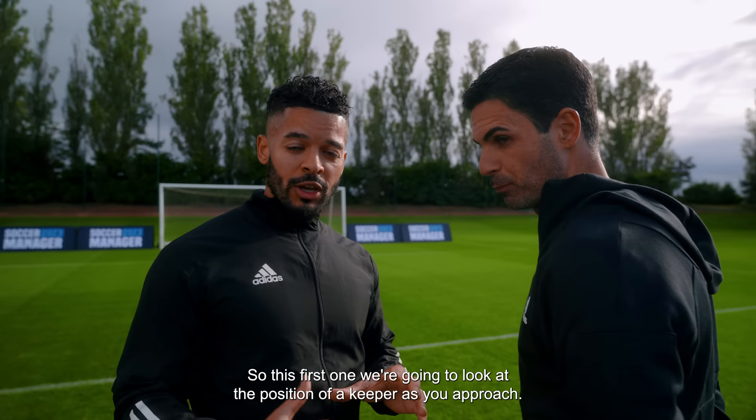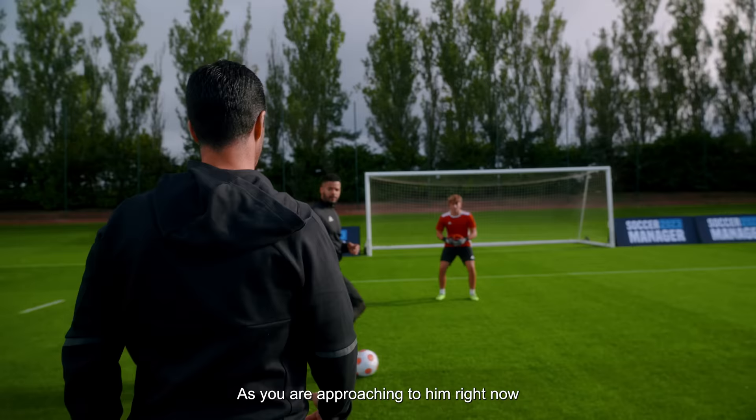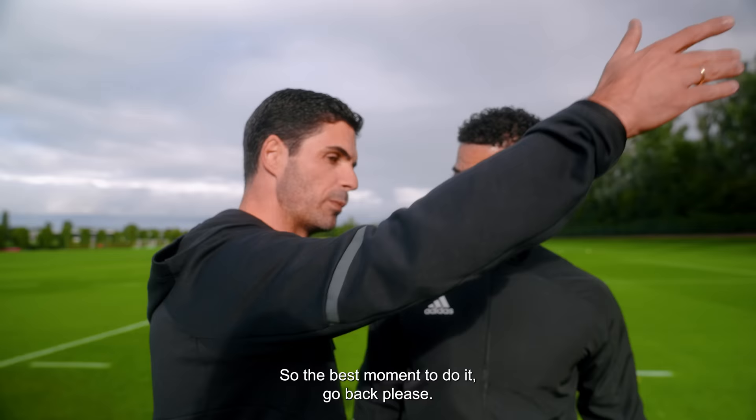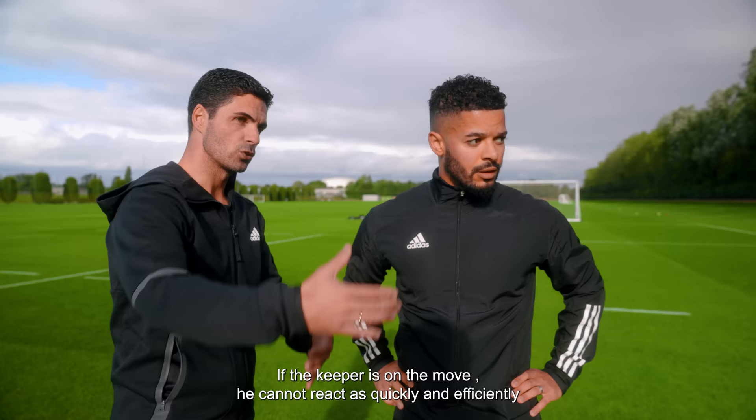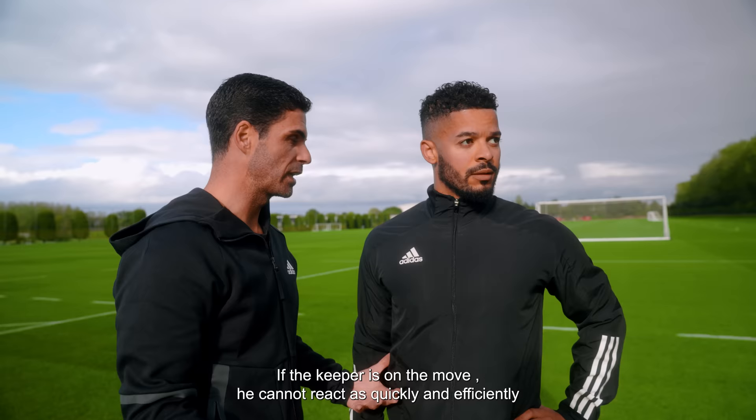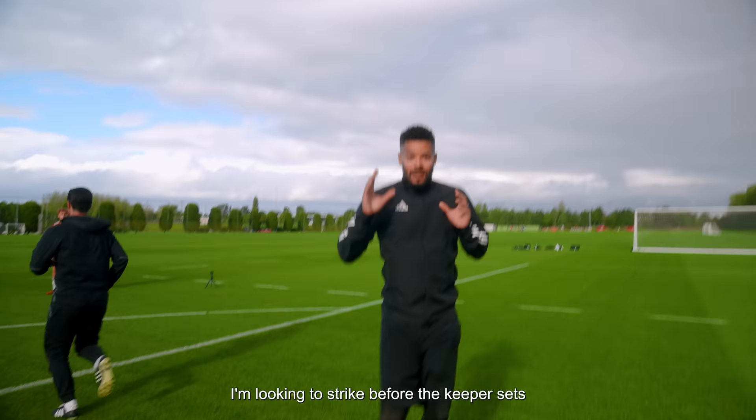So this first one, we're going to look at the positioning of the keeper as you approach. Mikel, over to you. You can move in relation to the ball. As you are approaching him right now, he's already modified his position — he's coming out. So the best moment to do it is the moment he's coming and he's not set. That's the moment that you play. Look to strike before the keeper gets into his position. You already have the advantage, you already have the distance. If the keeper is on the move, he cannot react as quickly and efficiently. When he's set, he will react and be more efficient. So you have to try to do exactly the opposite. I'm looking to strike before the keeper sets because then he's less agile and less likely to save the shot.